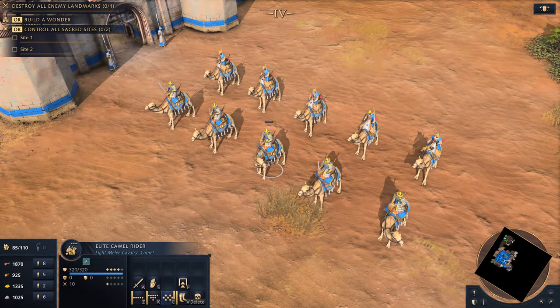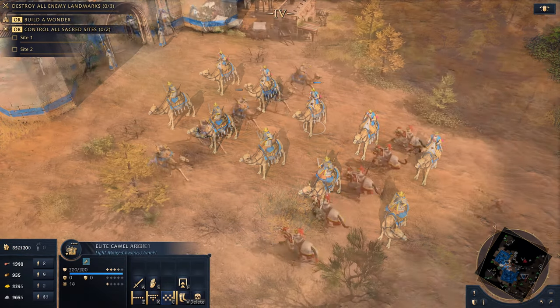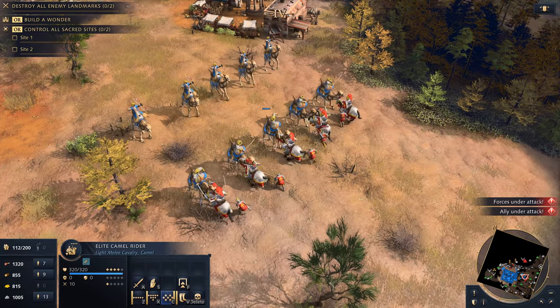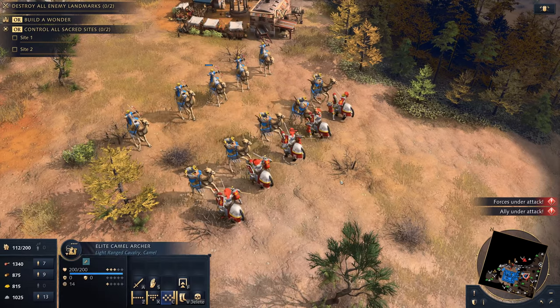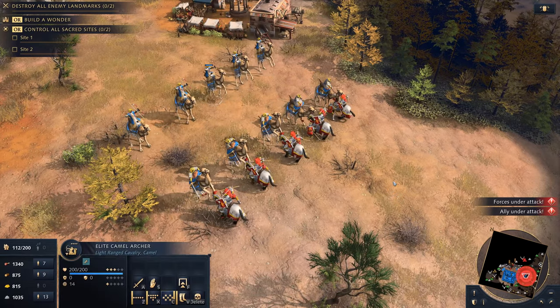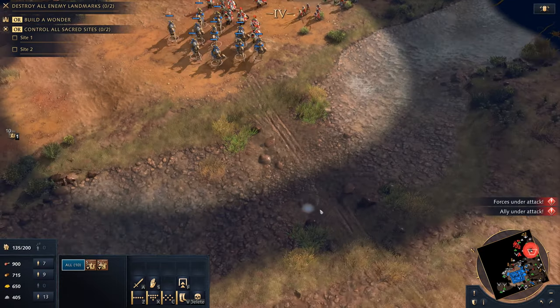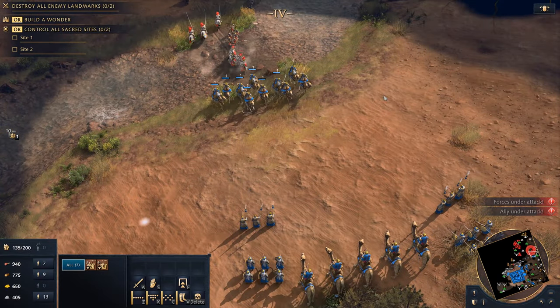In Age of Empires IV, camel units are also a staple of the Abbasid Dynasty's military. Camel riders can hold the battle line against tough opponents with their high health, while the camel archer is perfect for dealing with spearmen and knights from a safe distance. Due to their swift speed, they can easily escape unfavorable odds to re-engage in a more promising location.